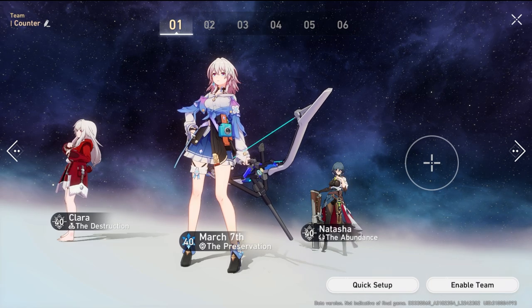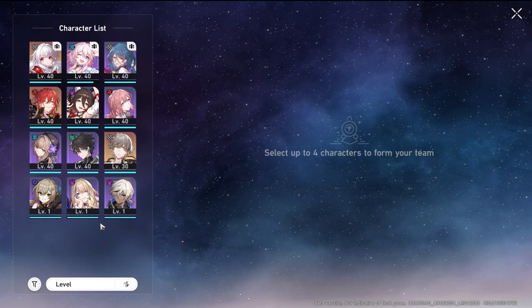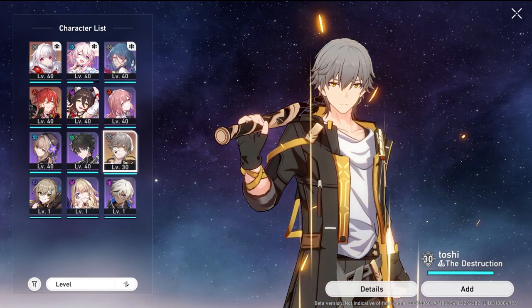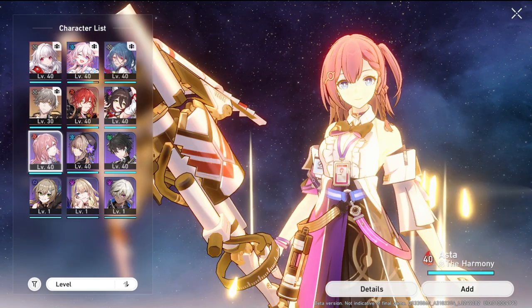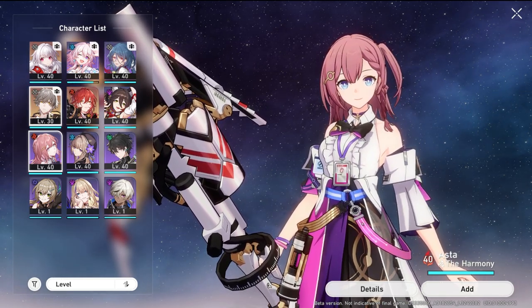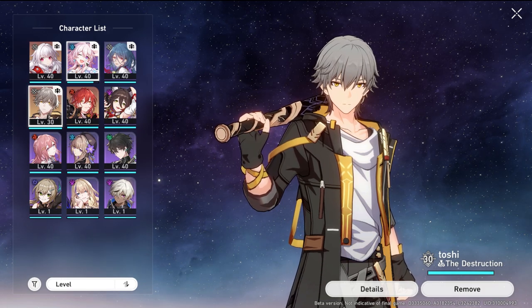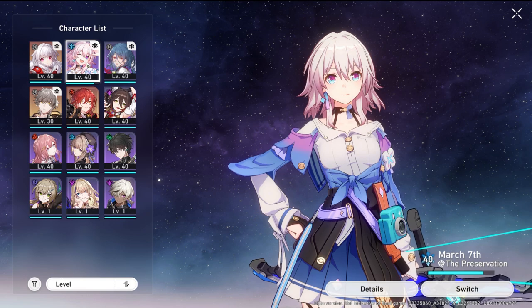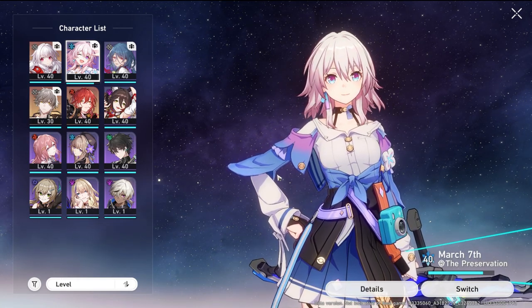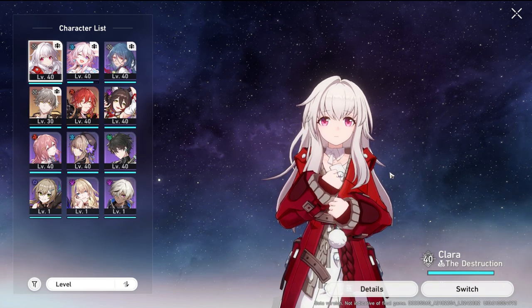For the fourth character to enhance the whole team's performance, we need someone who provides energy and boosts the team overall. With a limited roster, I'll use the Trailblazer main character, or you could use Asta. Another option worth noting: Yangqing benefits from March 7th because his E1 increases damage when the enemy is frozen, and March 7th's ult freezes the opponent.